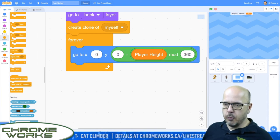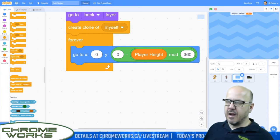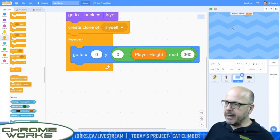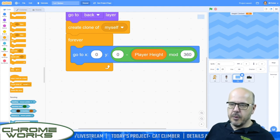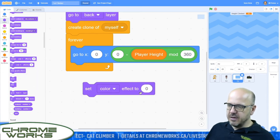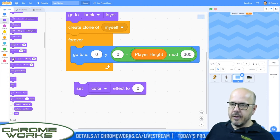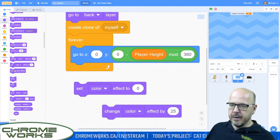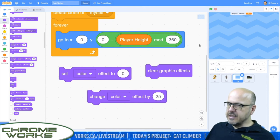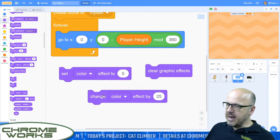We're going to add one more graphical touch before programming the clone — this will happen in both the original and the clone. As we go up in the sky, I want the sky to darken a little bit so we can tell how high we've gone — a bit of visual feedback for players. We'll do that with our graphic settings. In the Looks menu, there are blocks like 'set color effect' and 'clear graphic effects.' I want to show you how these blocks work. If I change the color effect, every time I change it by a certain amount, the color of the object changes. When I go to clear graphic effects, it goes back to its default.